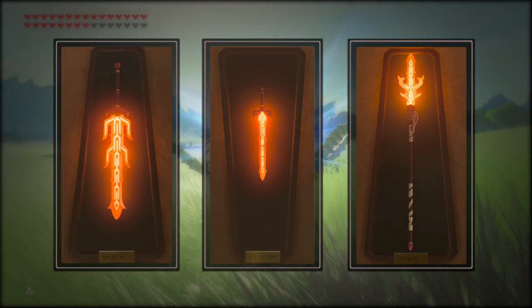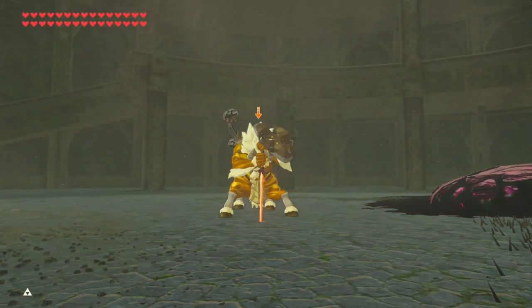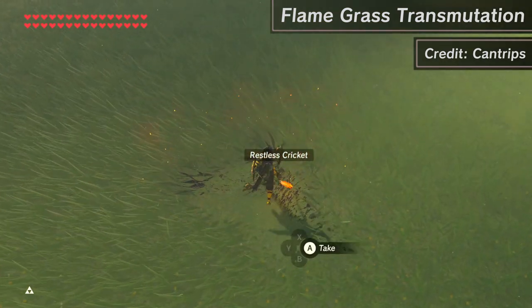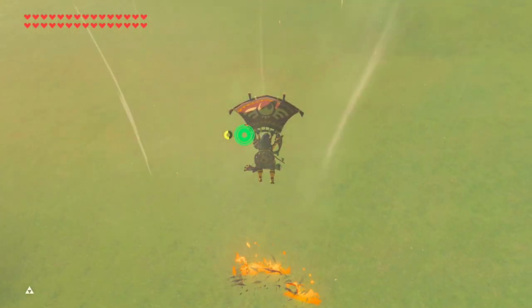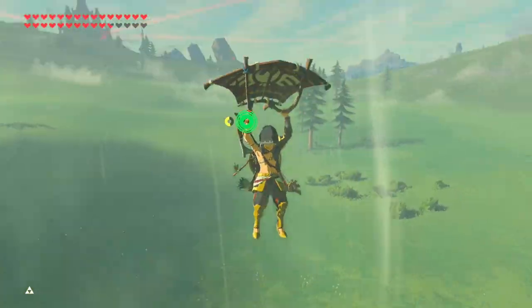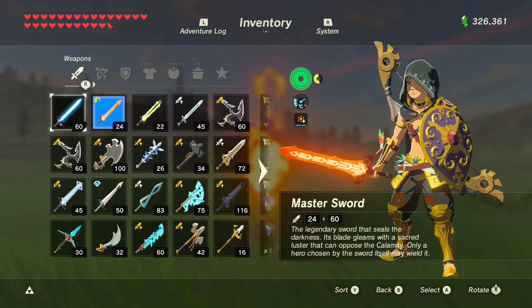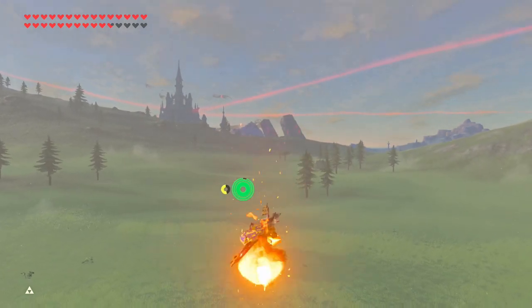If you've beaten all the Divine Beasts, you can easily get yourself one from this handsome fella in the Colosseum. Normally, just hitting the grass isn't enough to set it on fire. But if you pause the game using the quick menus while the sword is mid-swing, the game will slightly glitch out and create an updraft instantly. For attacks that stop you from using the quick menus like jump slashes, you can just go into your menu entirely. This also allows you to chain this trick almost indefinitely.